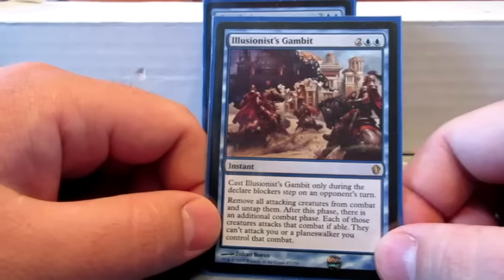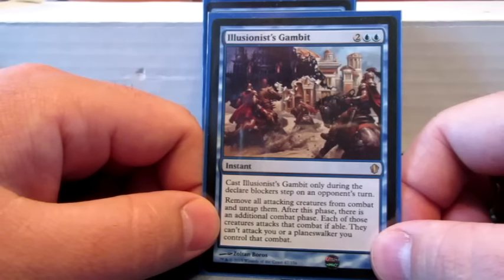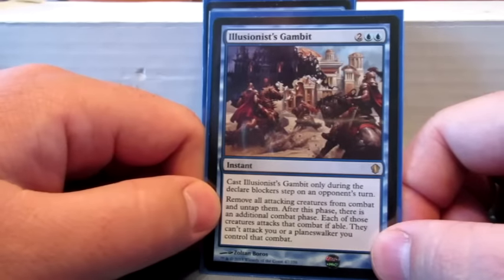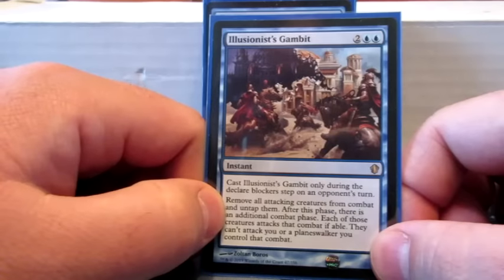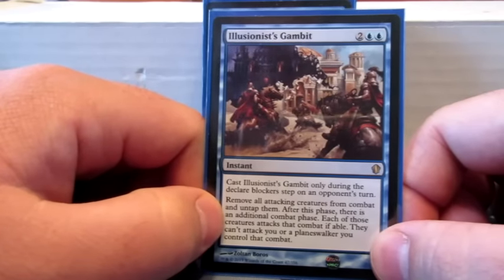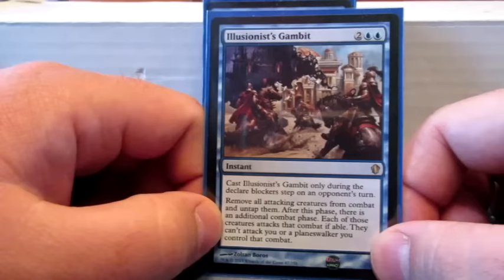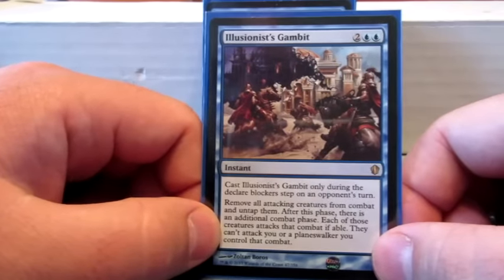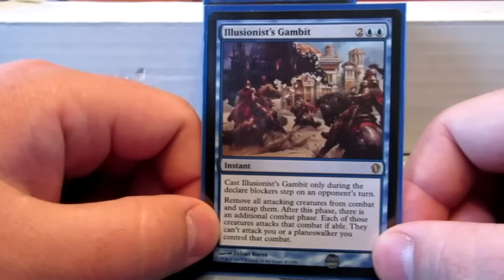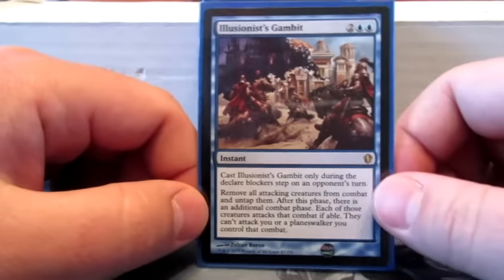Illusionist's Gambit is just a combat trick to remove creatures that are attacking me. You remove all attacking creatures from combat, untap them, and after this phase there's an additional combat phase where each of those creatures attacks if able, but they can't attack me or a planeswalker I control. So it's just a way to protect myself, and it has illusions and trickery — so I kind of felt like it fit.